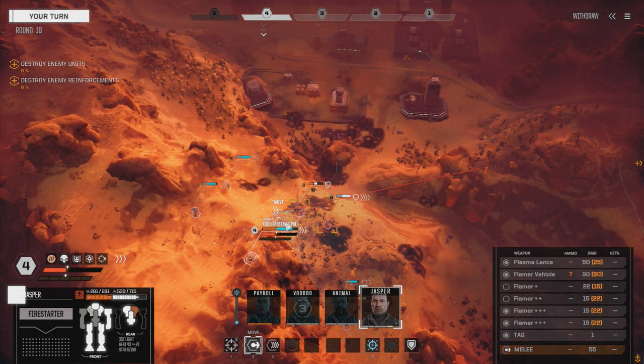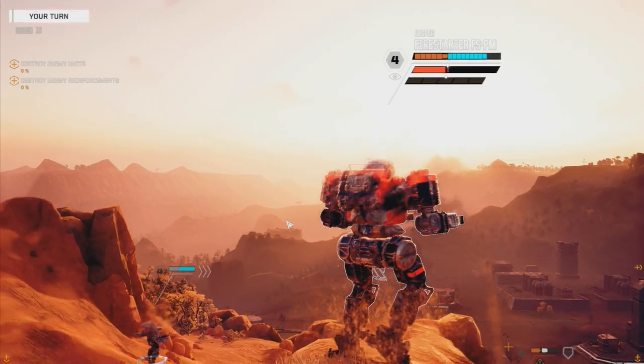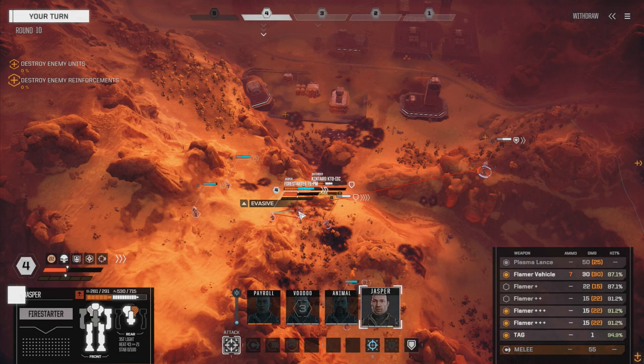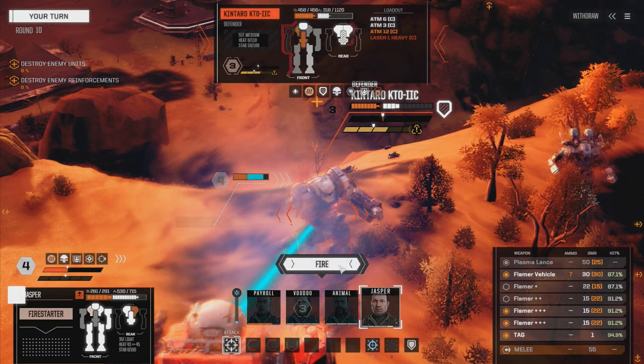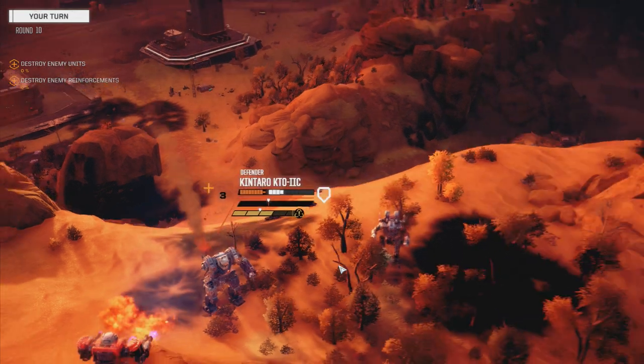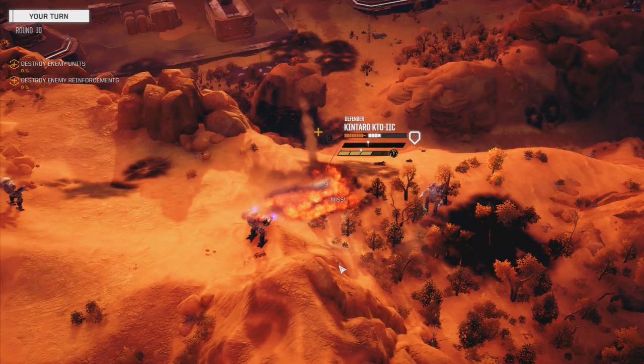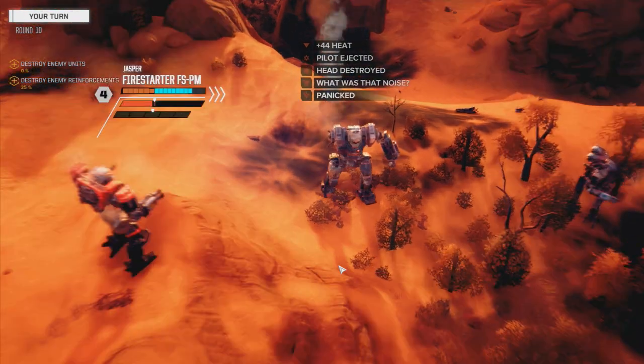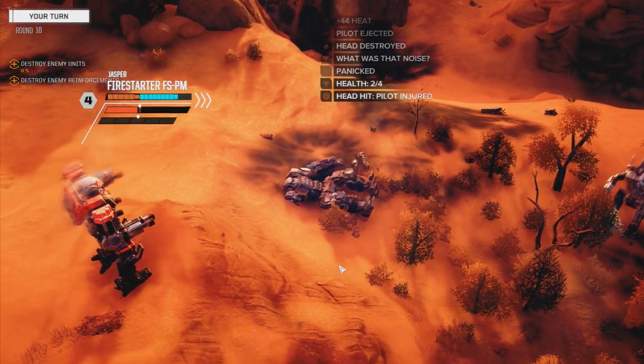Let's move Jasper down here. Let's get him nice and toasty - we're right on the borderline. Let's heat him up, maybe knock him down. Two hits - he's bailing. Excellent!